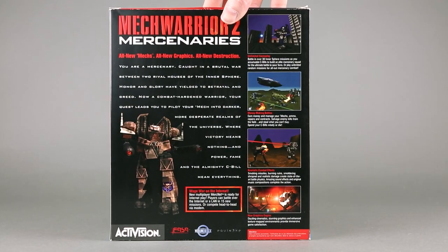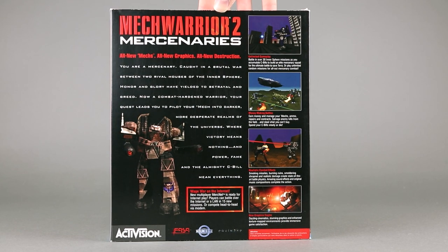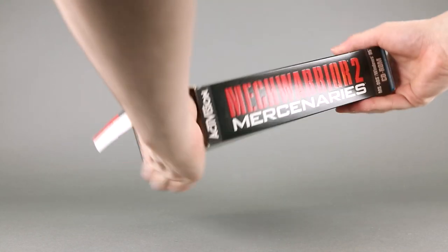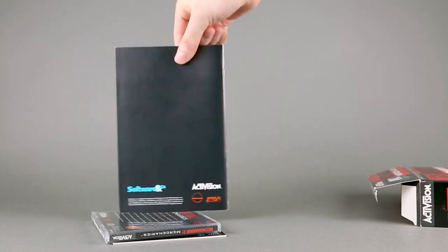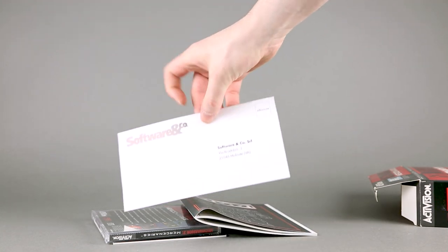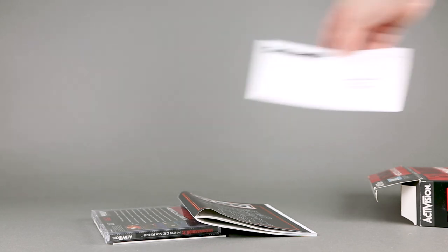On the back — why change a layout when it's perfectly fine? Four screenshots, the same cover mech, and a short description. Inside: a manual, and there is a registration card — and wow, there is my old address, let's not show this.